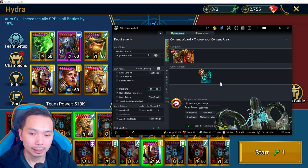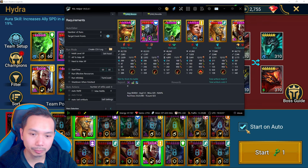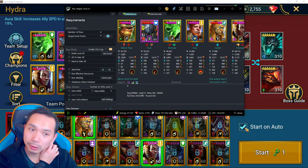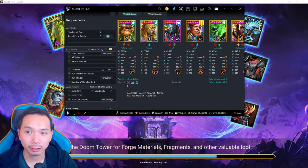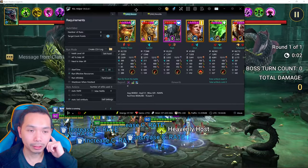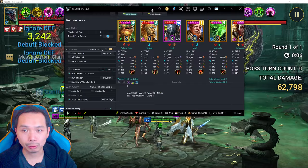After you select your target damage — whether it's a chosen amount or the minimum for your chest — click 'Apply Requirements' and then click the green play button. Make sure your team is set to auto; this is something that can mess up your run if it's not set correctly. Once you click the green arrow, your team will run full auto until it hits the desired damage threshold you selected.